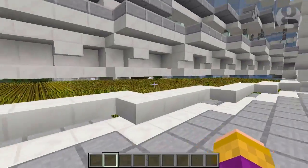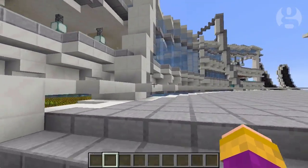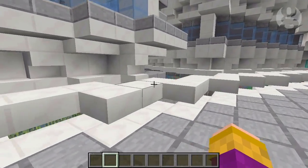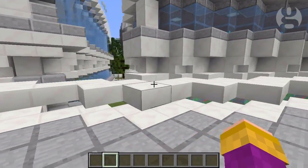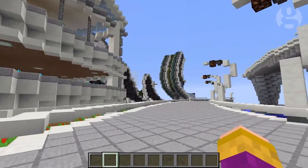We also have vertical farms. The advantage of farming upwards, or indeed underground, is to produce more yield for the same area. It also brings food production into cities and closer to the people who eat it, and that cuts transport costs and emissions too.